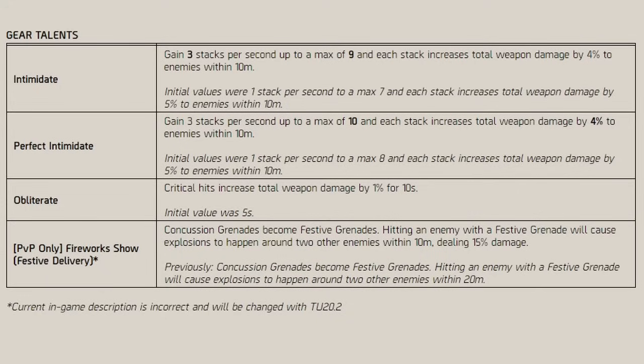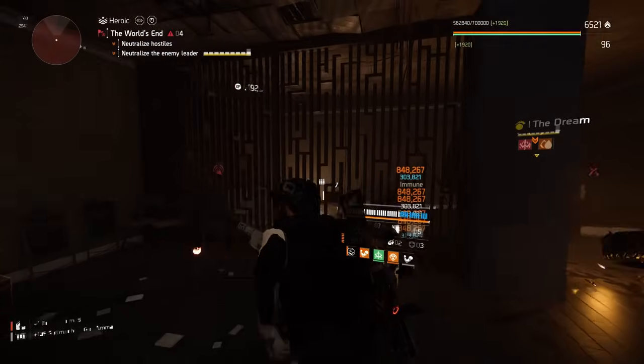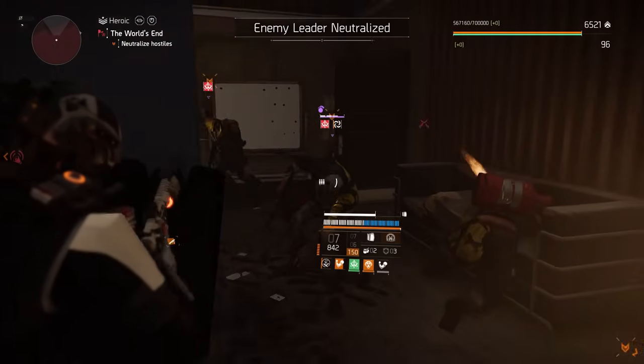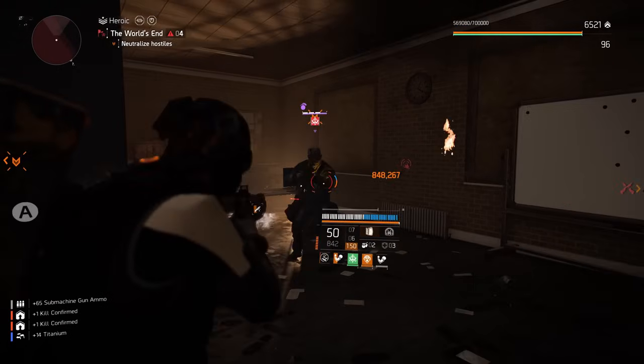But now it gains 3 stacks per second, up to a max stack of 9, and each stack increases total weapon damage by 4% to enemies within 10 meters. Intimidate was a staple talent for those who love the bonus armor stacking builds, and with it reworked, I thought it was time to pair it with the OG OP run and gun gear set, that being Hunter's Fury, which also received a little change in Title Update 20.